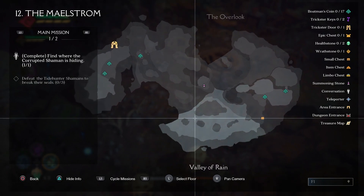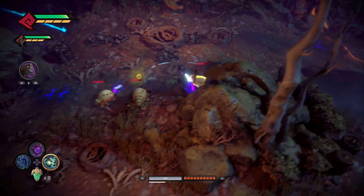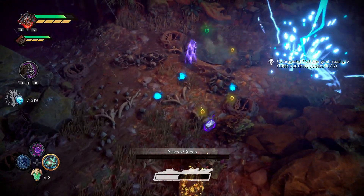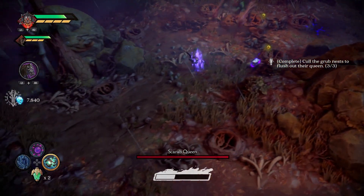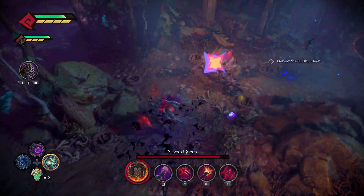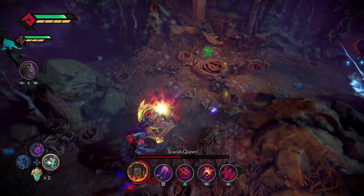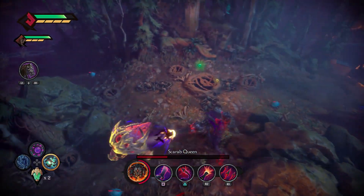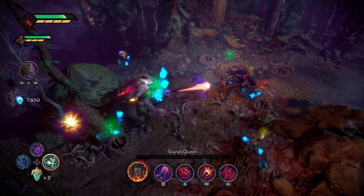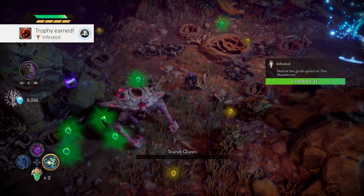Here we are at the bottom of the map — it's a really small map for this one. We're just going to get rid of these grubs, and as soon as this nest is done the queen will appear. There we go — 3 of 3 — and the queen is going to appear. I'm going to use beast mode, L1 R2 basically, and it's just going to tear the queen apart. Once she's dead you will get the Infested trophy, and then you're free to do whatever you want. That's it for this one — thanks very much for watching and I'll see you on the next one.